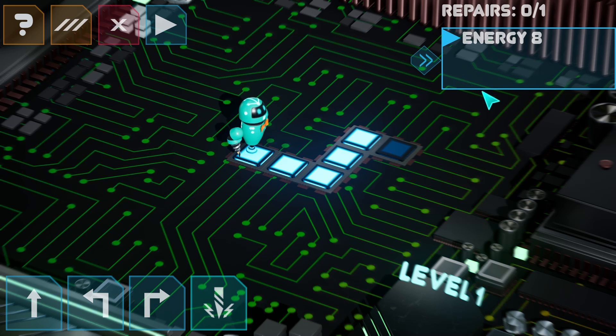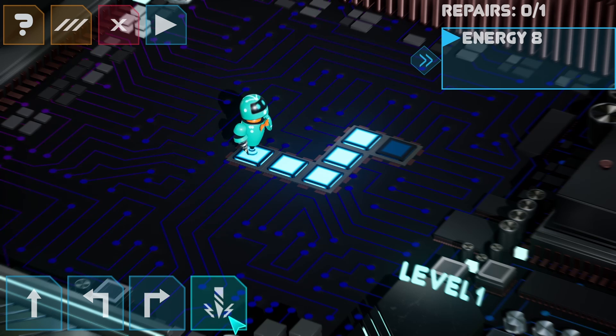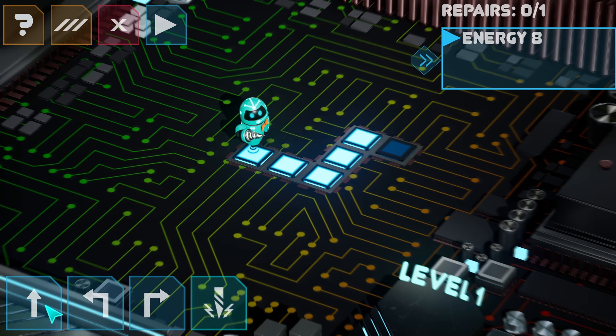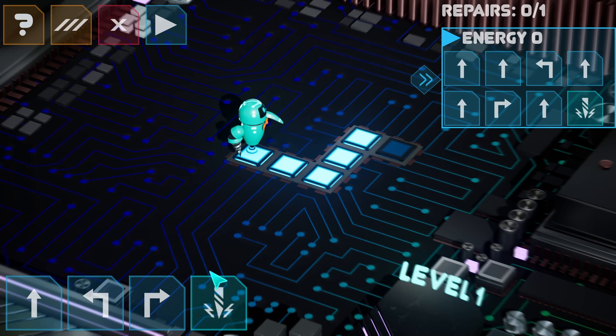We have energy up here, we have some directional-based codes or inputs, and we're going to try and make our little robot get to the end and do some repairing. Pretty simple — I'm going to go forward, forward, left, forward, forward, right, forward, and then do the fixing.